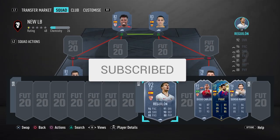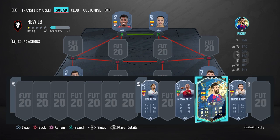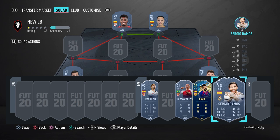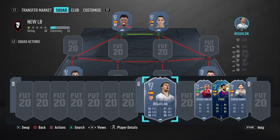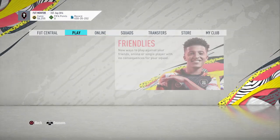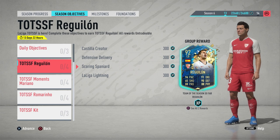His links are amazing - strong links to Diego Carlos, PK, and Ramos, which are very popular and very meta cards. This is why he is going to fit into so many teams. EA have made this objective two weeks long, which gives you a lot more time to complete it. In your red rewards, if you get someone like Varane, Ramos, or Carlos, you'll be motivated to complete this for a very nice link.